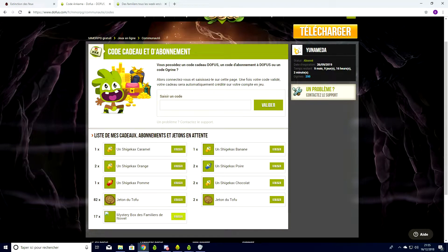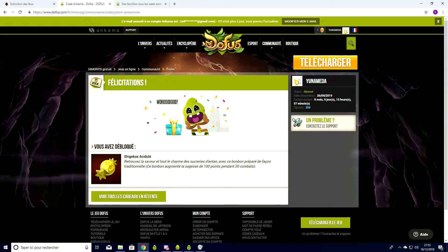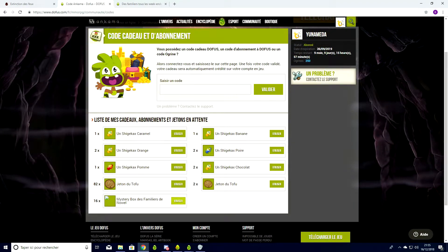On en a 17. On va essayer d'en utiliser une, déjà, pour commencer. Allez, c'est parti. Bon, Shigekax acidulé pour le premier, malheureusement. Ouais, c'est bien ce que je pensais, c'est un bonbon sagesse. On en réutilise un.